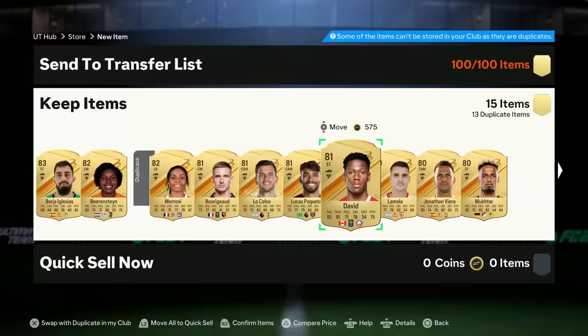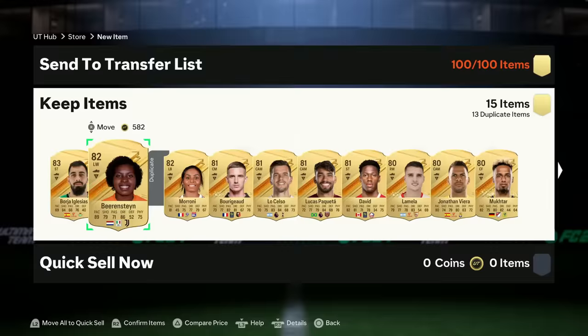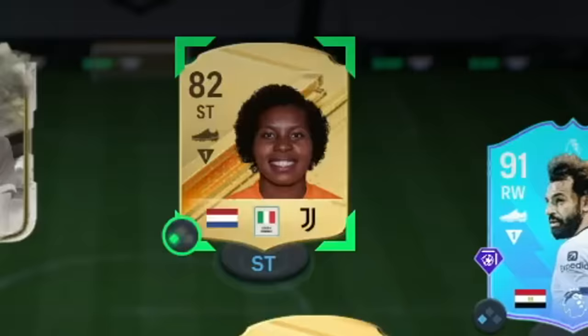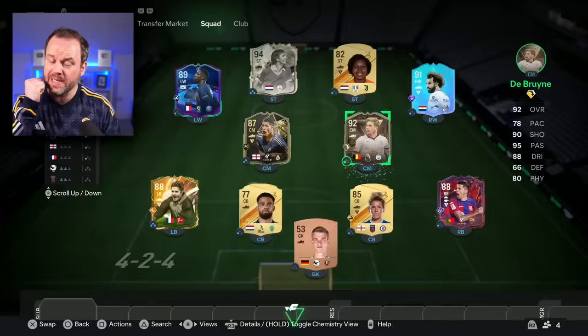Jonathan David - why do I feel like he might have an upgrade? Because he does have an SBC upgrade that I didn't do. I'm gonna go a little bit rogue on this one - Berenstein. Dutch! We've got the Dutch duo up front with Cruyff. Her shooting's not the best but she will do a job for us. Now with my one upgrade I am gonna change Kevin De Bruyne into his Centurion card which is 570,000 coins. It's not much of an upgrade but every little bit helps because we need to win the game so I can keep this one-of-a-kind UEFA hero pack.